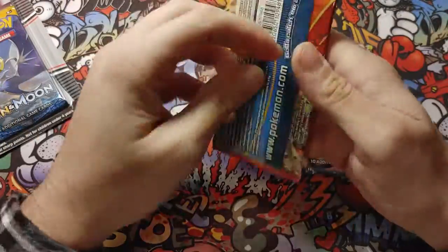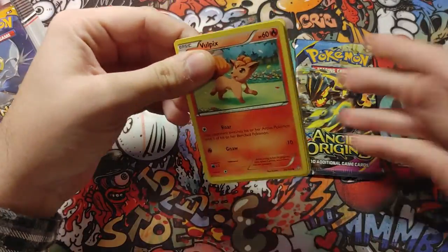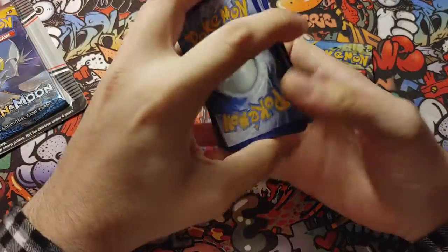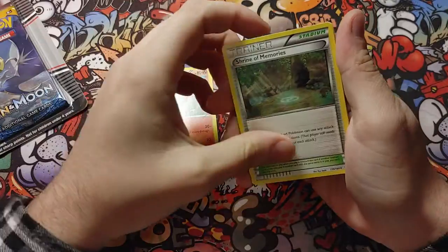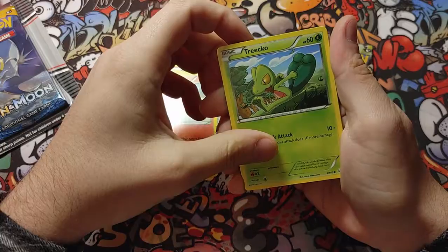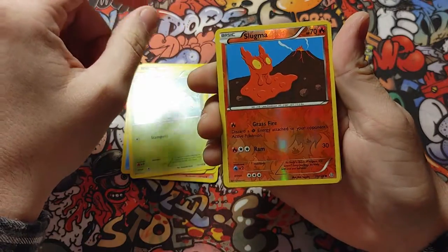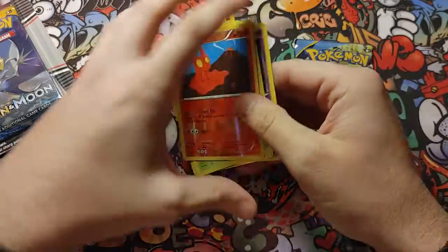We'll do Primal Clash first and see what we get out of here. Code card for you. Combustion, Repeat Ball, Vulpix, Torchic, Zigzagoon, Brock, Sunskirt, Slugma for reverse — and a regular Stormy non-holo for that one.